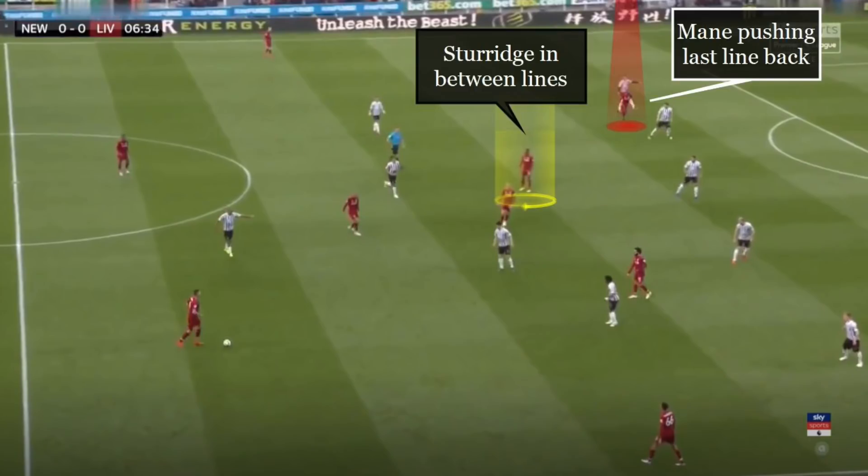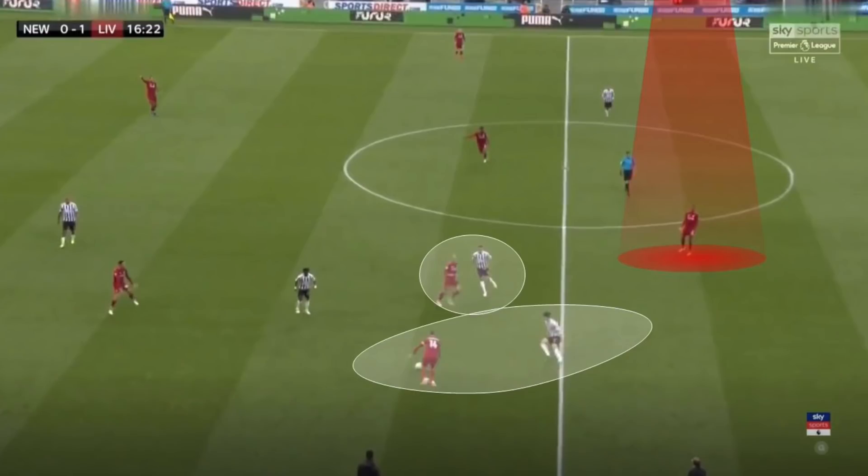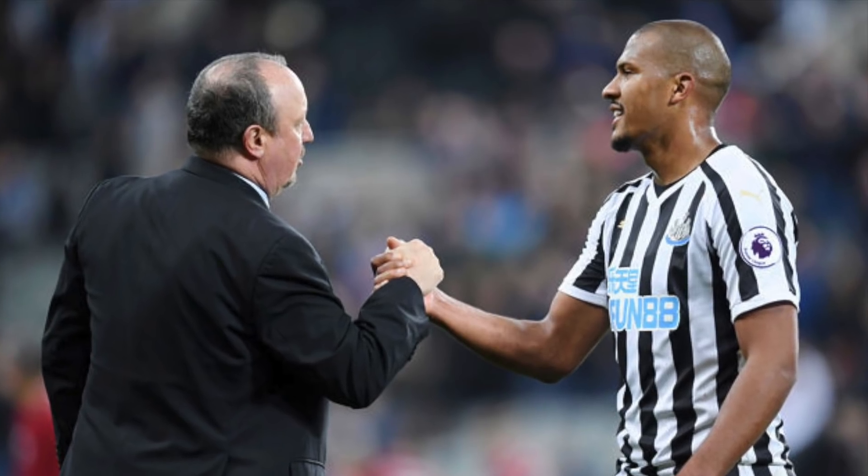Here you can see Sturridge making himself available in the gap between the two central mids. Meanwhile, Mane forces the defenders to fall back. Henderson and Fabinho have pulled the Newcastle midfielders out of position, and Sturridge has dropped into the space behind them.